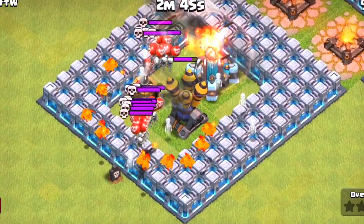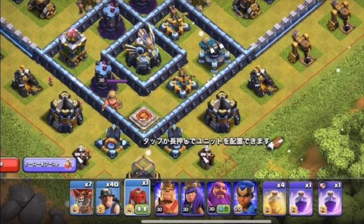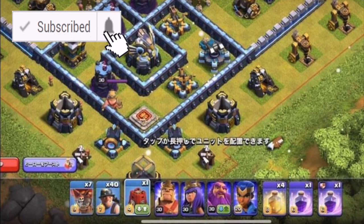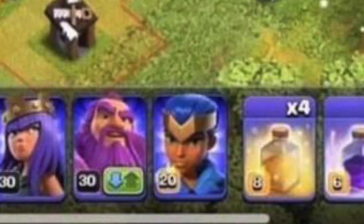Now we have a lot more update leaks to show you about other stuff coming in this update. First, I want to talk about the new hero. Yesterday I revealed the image of what the hero is going to look like but didn't have additional information. Now we have more information about this fourth new hero. Take a look at this image — at the bottom it shows the new hero, and it also shows that its max level will be level 20, indicated by the fire emblem.